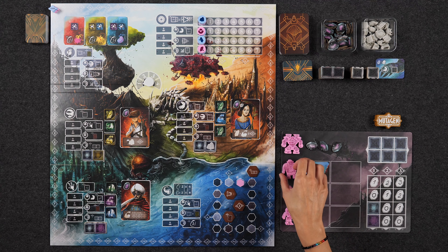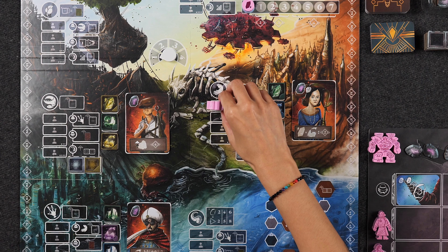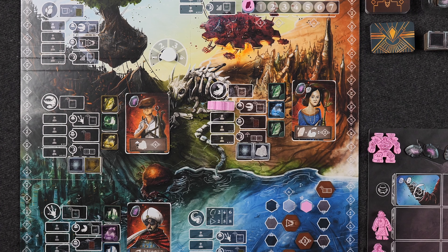Hi everyone, my name is Monique, and today I'm going to be showing you how to play a game that is currently on Kickstarter called Mutagen, designed by Alexandros Cappadakis and published by Dranda Games, who are helping sponsor this video.